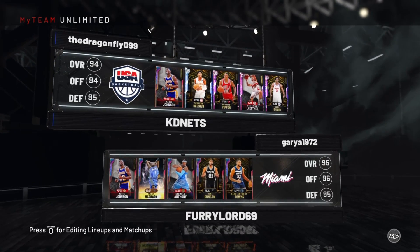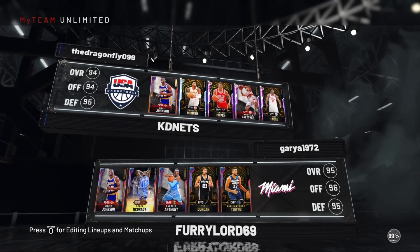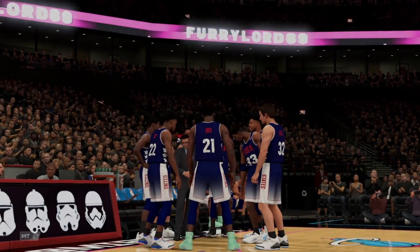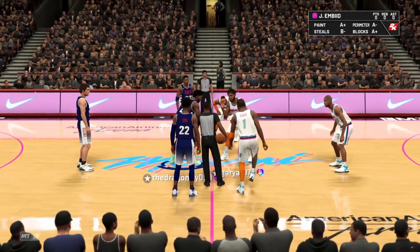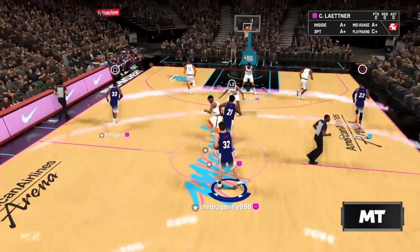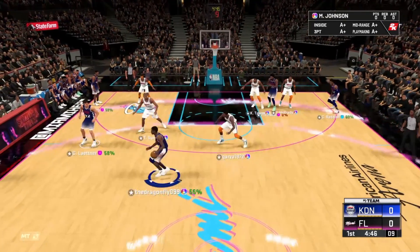We got a game on our hands. This man probably just locked in that galaxy opal Karl-Anthony Towns. He's got Melo and Magic too — it's gonna be more Magic because I already know I'm about to go crazy with Magic. I didn't get a chance to edit this or I would cut it up. I don't want to run defensive settings unless I have to go crazy sweat. The only way I do defensive settings is if I'm down in the game or struggling. First play — give it to Magic.